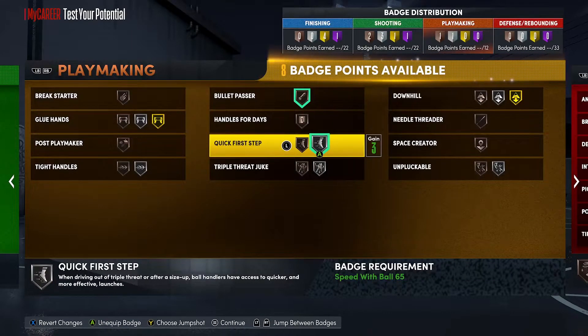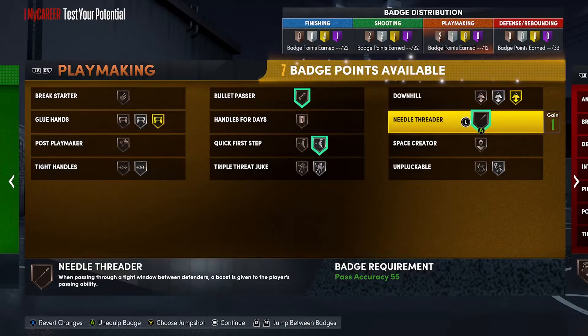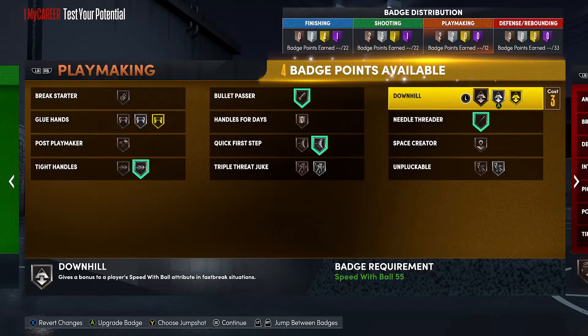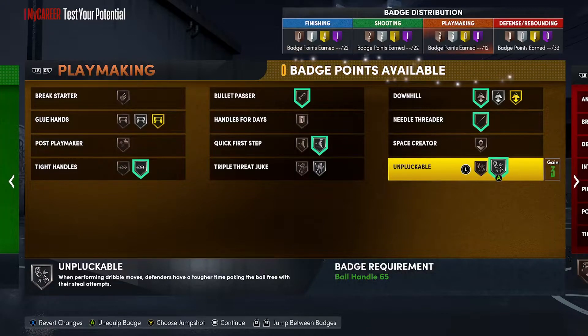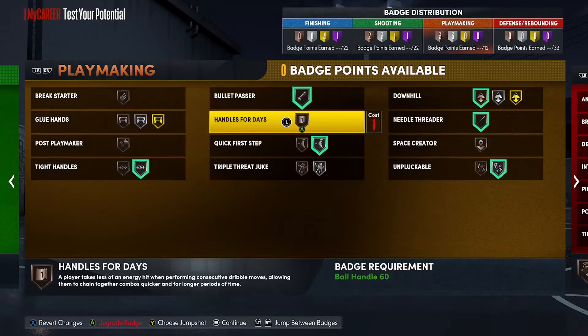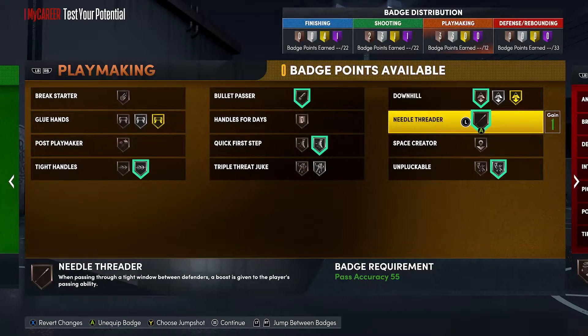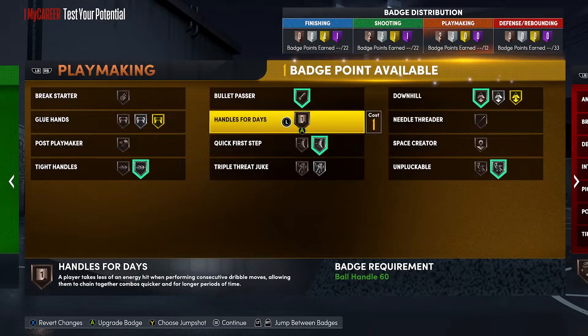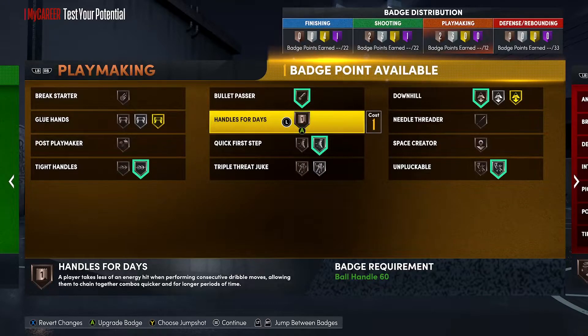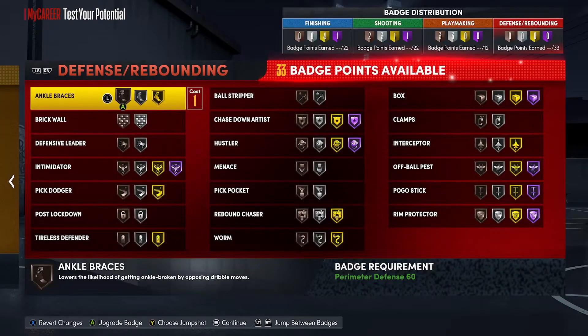Playmaking badges: Bullet Passer easy, Quick First Step easy, Needle Threader — I want that on — Tight Handles, Downhill on bronze, and Unpluckable on silver. Hopefully Needle Threader and Bullet Passer give me the ability to pass the ball the way I want. If you don't want Needle Threader you could put on Handles for Days, but do that at your own risk since I don't know how handles work for this build just yet.